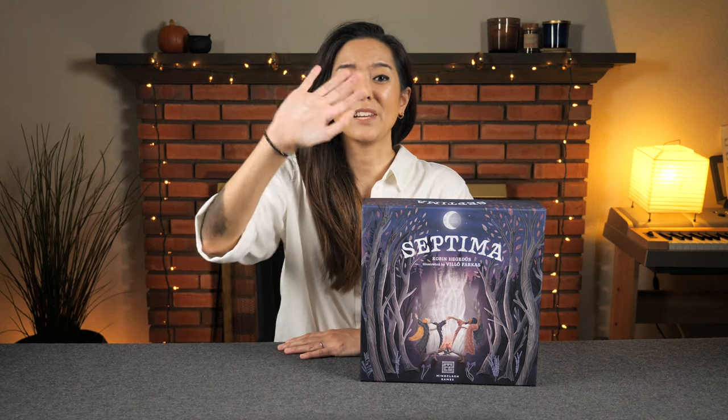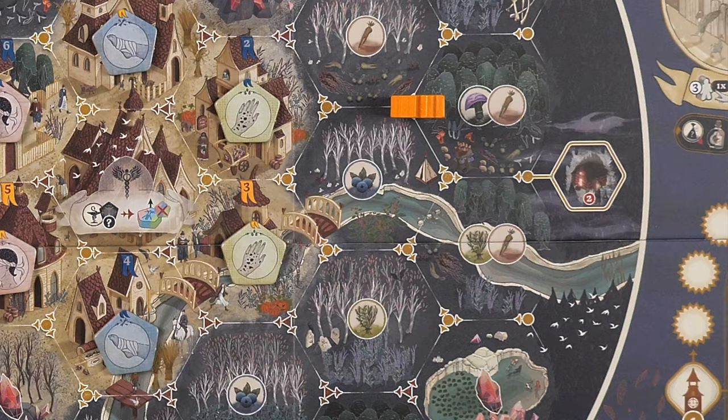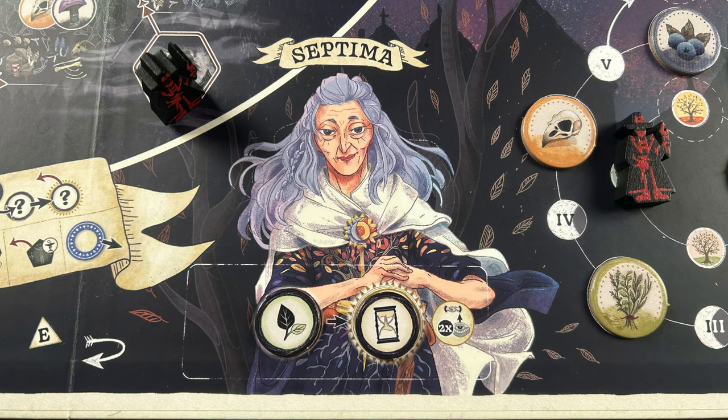Hi everyone, my name is Monique, and today I'm going to be showing you how to play a game called Septima, designed by Robin Hegedouche, illustrated by Vilou Farkash, and published by Mind Clash Games, who are helping sponsor this video. In Septima, one to four players play as leaders of their own witch covens, competing to become the next high witch, otherwise known as the Septima.